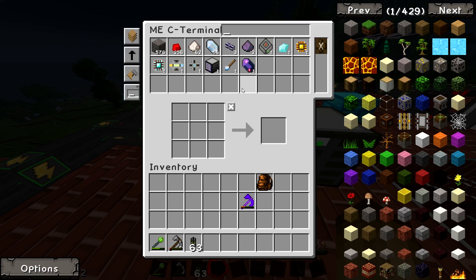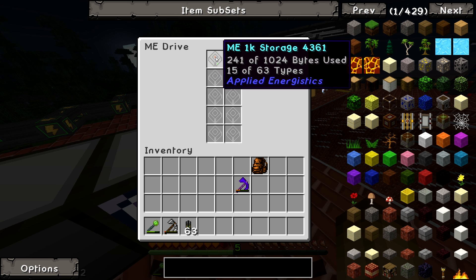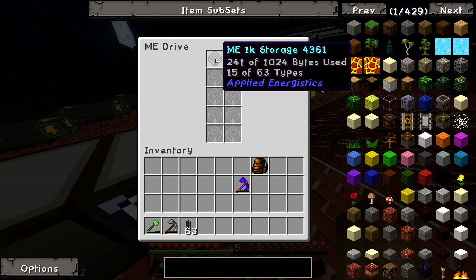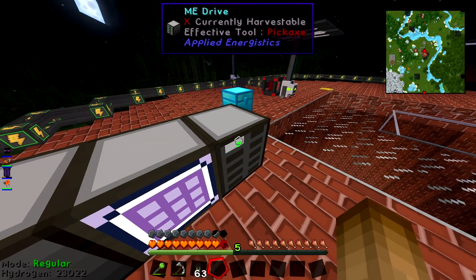So that's really cool and very useful — that's all you need for your storage setup. We've used up maybe a quarter of the total space on that. The bytes reflect the total amount of items the network can hold, and each drive adds another 63 different types of item you're allowed. So I could have 63 unique items in there, and then I wouldn't be able to add more unique types — but I could stack those higher if the bytes weren't used up. As you saw downstairs, we've got two ME Drives that aren't full of the biggest hard drives, but there's absolutely tons of space.